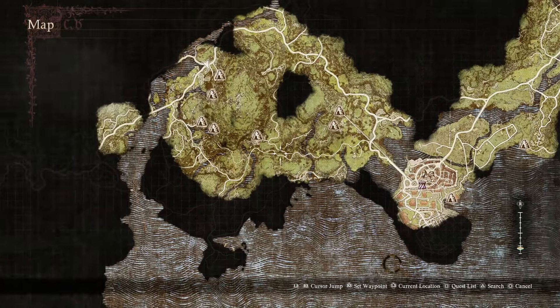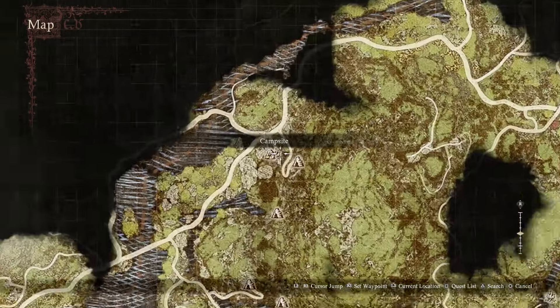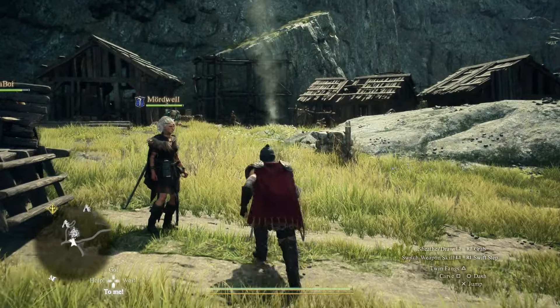You're going to follow this road all the way up. If you haven't checked out some of my videos before, I have got some guides already in this location. The derelict mine is going to be where we want to go, but to get the executioner mask we're going to want to come to this campsite first.